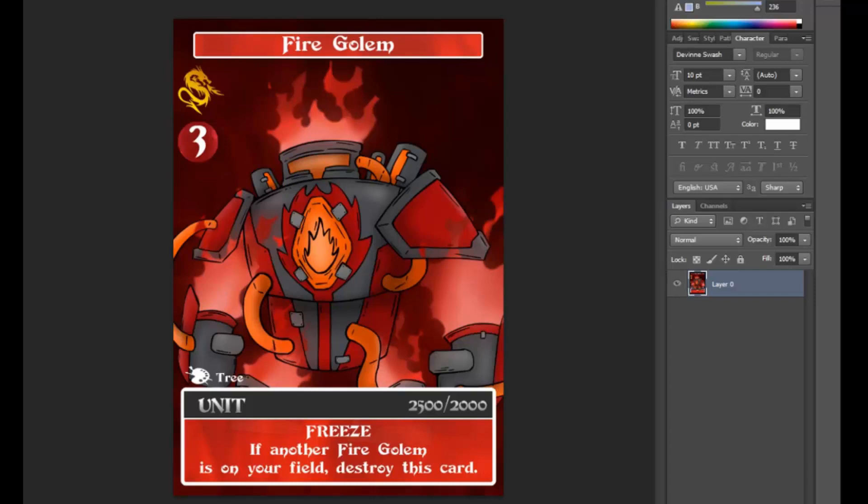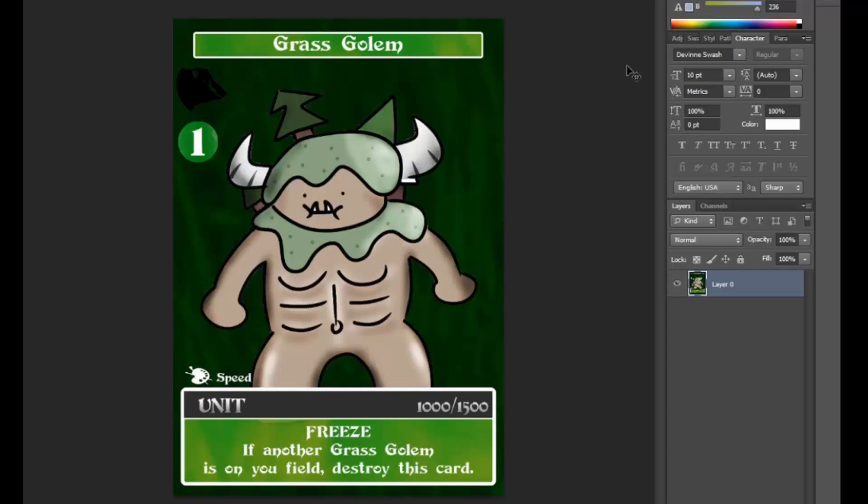I'm going to backtrack and show off the other ones. There are 2 level 1 Golem units, 2 level 2 Golem units, and 2 level 3 Golem units, all with alternating stat lines. With art by Speed, we have Grass Golem, a common level 1 Vitus unit. With the same ability — it cannot attack or block, or have another Grass Golem on the field. But as you can see, it has a very high stat line with 1,000 power and 1,500 defense, which is usually the stat line of a level 2 at the lowest. It would be a very good blocker, especially at level 1, if not for this effect.